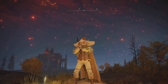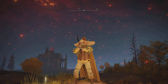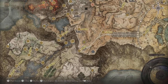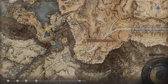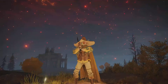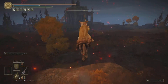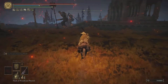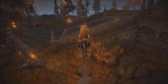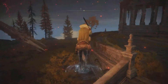You gotta defeat Godfrey the Grafted, found in the Golden Lineage Evergaol, and you will need one stone sword key to get in there. We are starting off from the Altus Plateau site of grace, which is just right next to the Grand Lift of Dectus — it's right there behind us. I thought I'd show you guys how to get there and we'll do the boss fight as well, just doing something different and just in case somebody didn't know about this talisman.